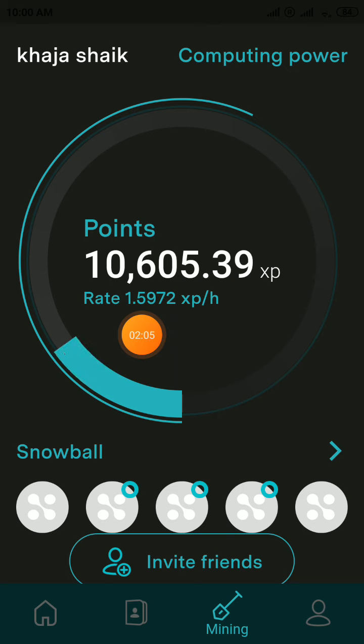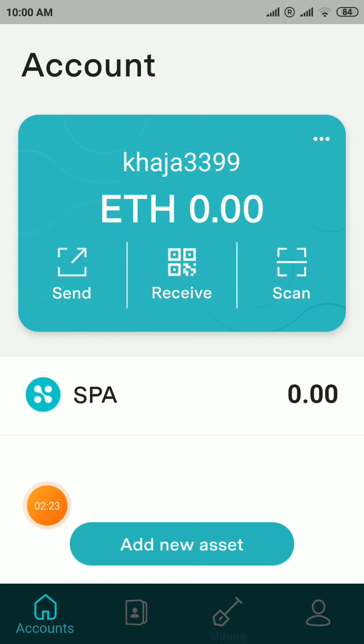First join my Telegram account to download the app, then sign up with your email, enter my invite code, create a password and PIN, and verify your code from your email. That is the first step. The second step: you can see your home balance is zero. After three months of installation you will get an option called 'Claim SP8'.